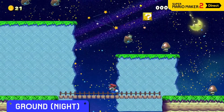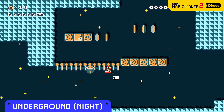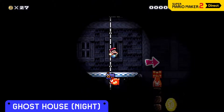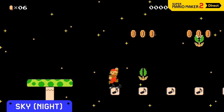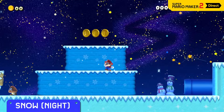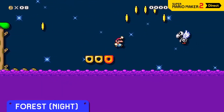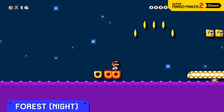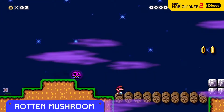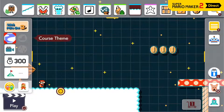In the ground theme, Goombas will float. The underground will turn upside down. In a ghost house, the lights will dim. In the sky, gravity itself will be reduced. The desert will get hit by a sandstorm, the snow theme's terrain will become really slippery, and the forest's usually pleasant waters will be as poisonous as they come. Rumor has it that some items will even transform into something else come nightfall. Once you've unlocked the night versions of themes, you don't have to place the moon course part to use them.